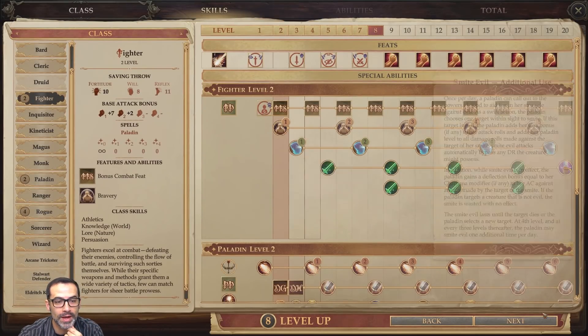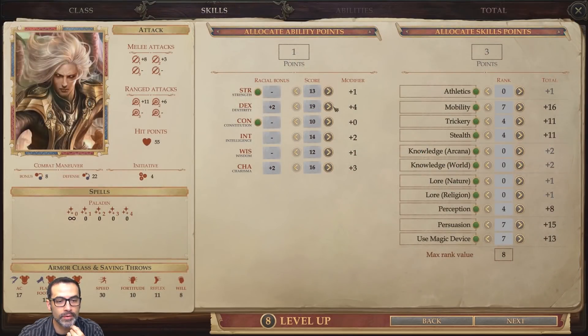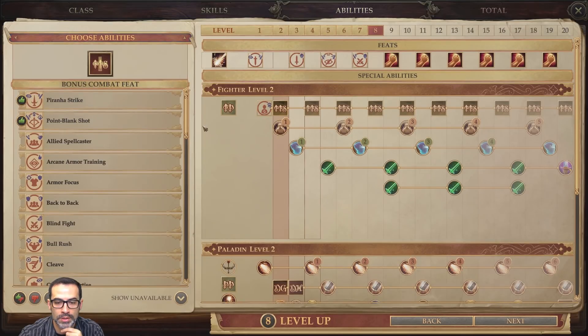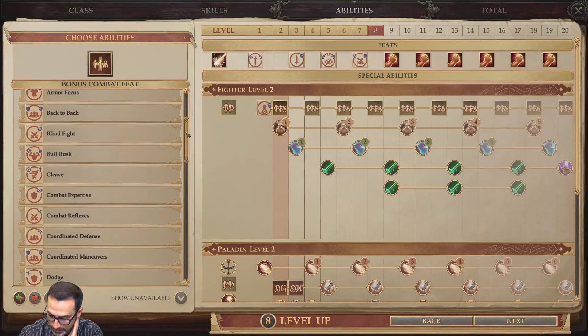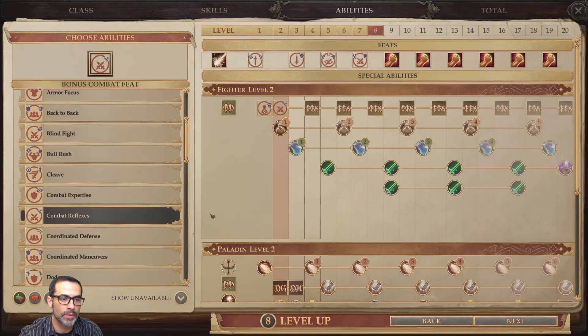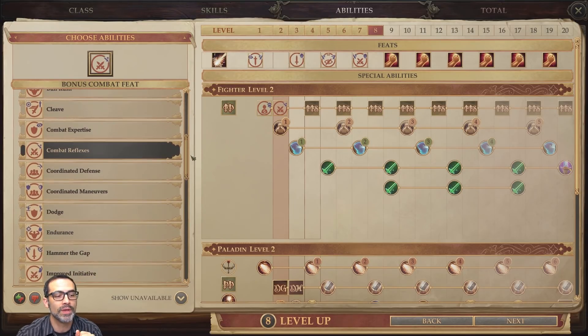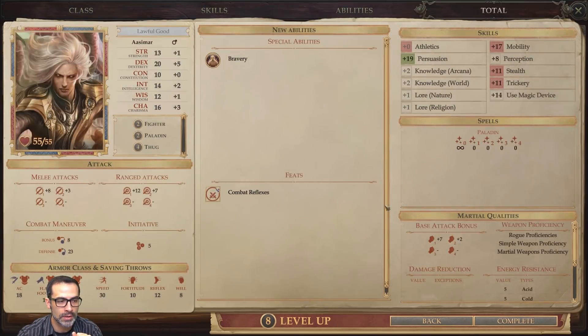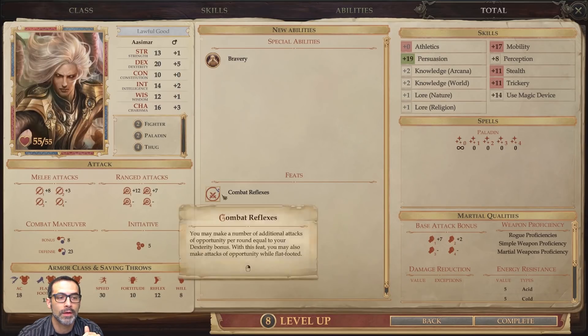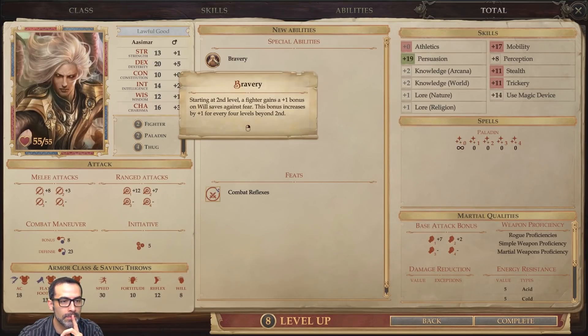We also get Fighter proficiencies, including the Tower Shield. At level eight we take another level of Fighter, which gives us Bravery for more Will saves. We put that point into Dexterity — Mobility, Persuasion, Use Magic Device. At level eight we take Combat Reflexes, which lets us make additional attacks of opportunity per round equal to our Dexterity bonus. So I can make four or five opportunity attacks per round.